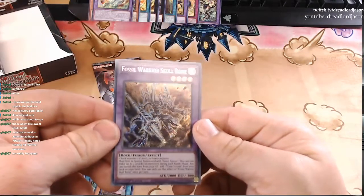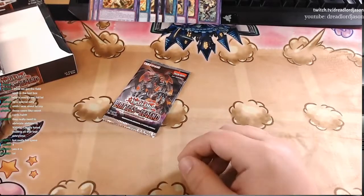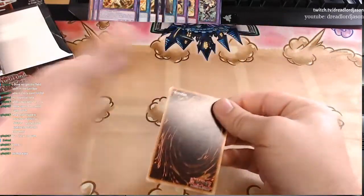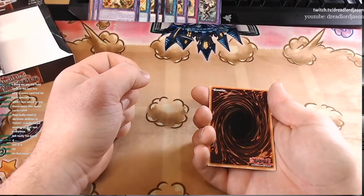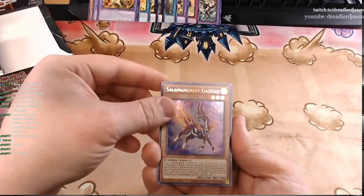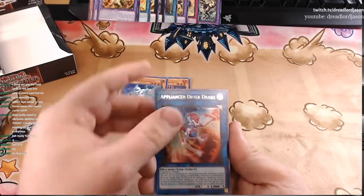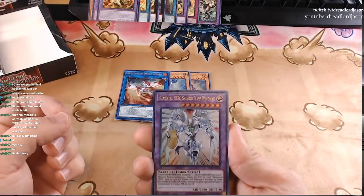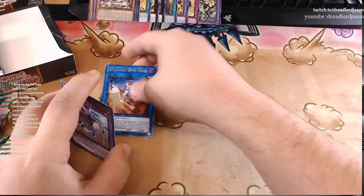Look at this guy. I'm pretty sure this last pack is going to be the Fossil Fusion card. Salomongreat Gazelle, Elemental Hero Neo Alias — tiny Elemental Hero — Appliancer Dryer Drake. If Anthony was to play any deck, I think it would be Appliancers, because of the amount of ridiculousness to get him to do something. Elemental Hero Shining Flare Wingman. And another Armored White Bear. So that is it for our right hand side.